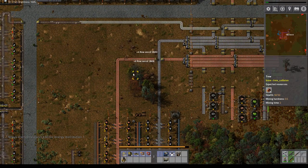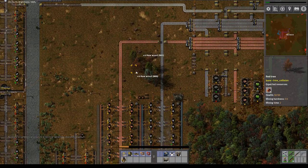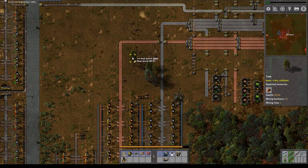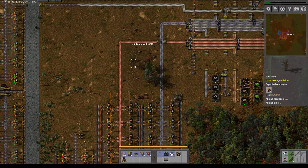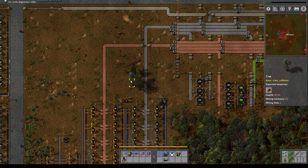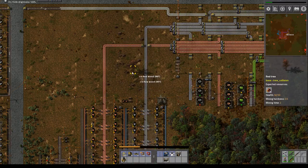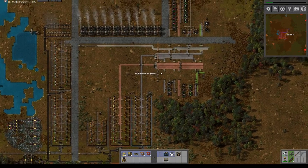So instead of just harvesting all the trees, I just want to get this last bit out of the way. You always have a good feeling when you're not standing on the line, when you're on a belt, when you're trying to cut forest. Right, now it's nice and clean.